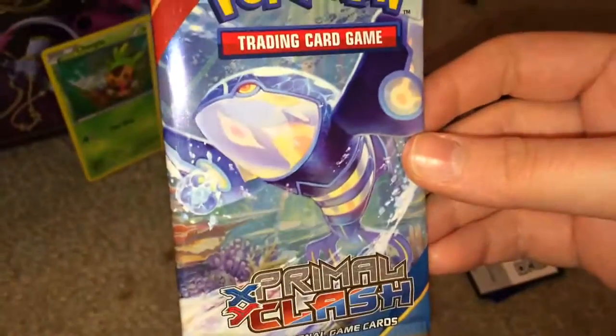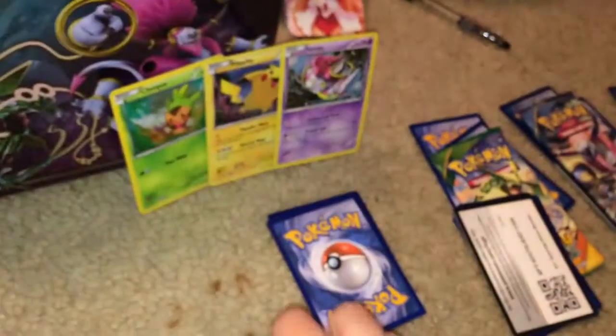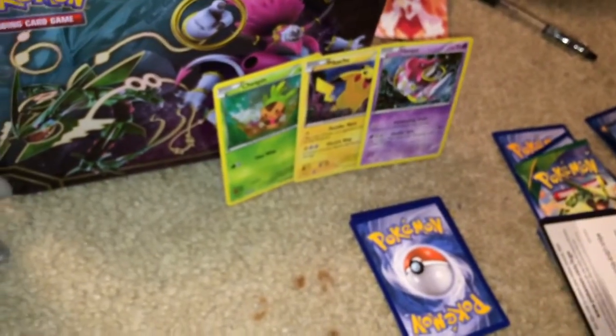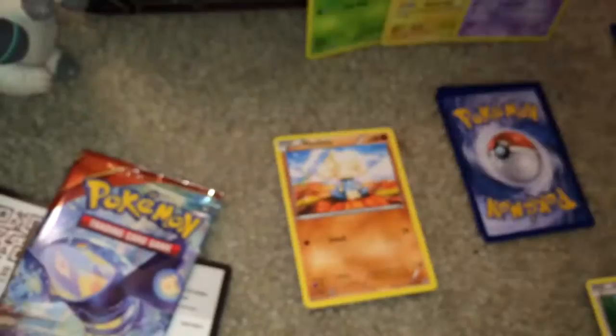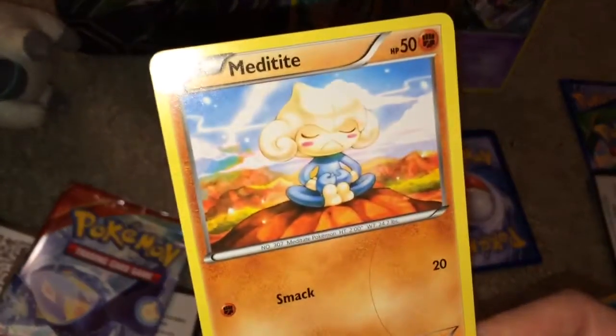In this one we got Kyogre. I would assume premium version. Yes. So let's see. First set we have Meditite. I didn't show you that. Too good. Meditite.